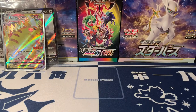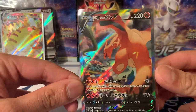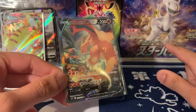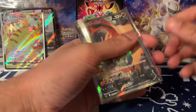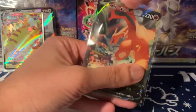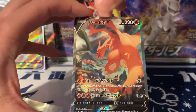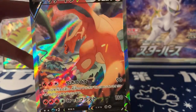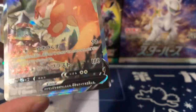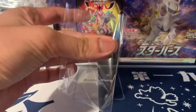Last thing to look at before packs is a card I got from Japan — a beautiful Charizard alternate art. Hopefully we can pull one in the boxes as well. I don't see any print lines on it. It's absolutely incredible — the centering isn't perfect but that artwork is just amazing. Just appreciate how good that art is.